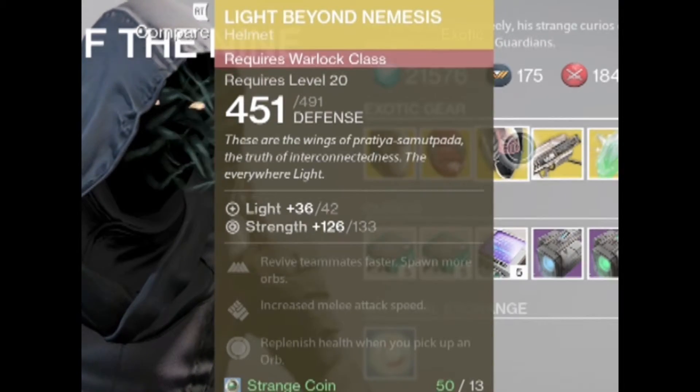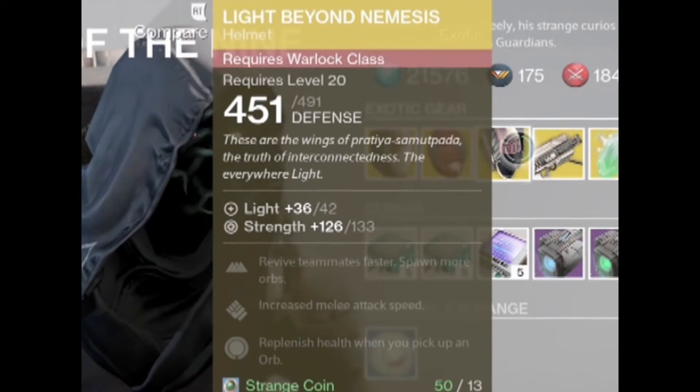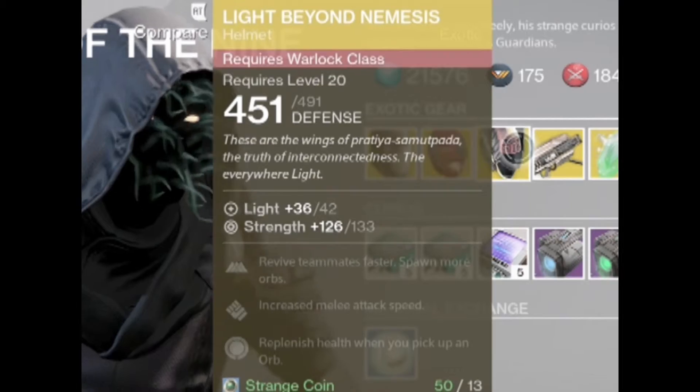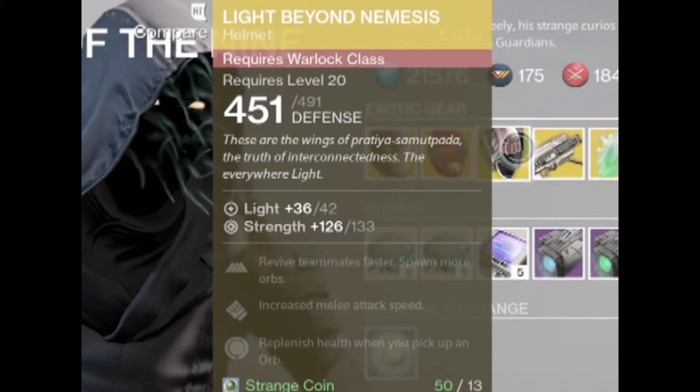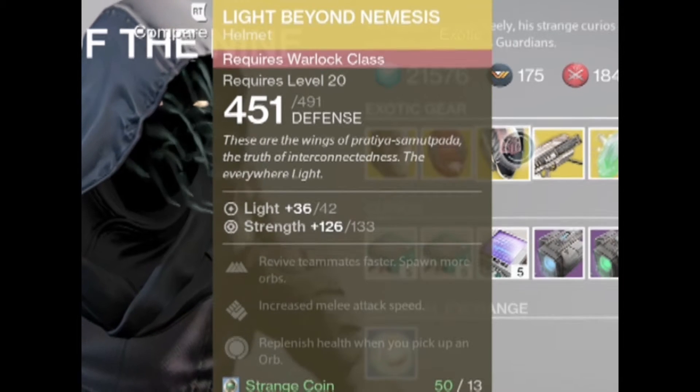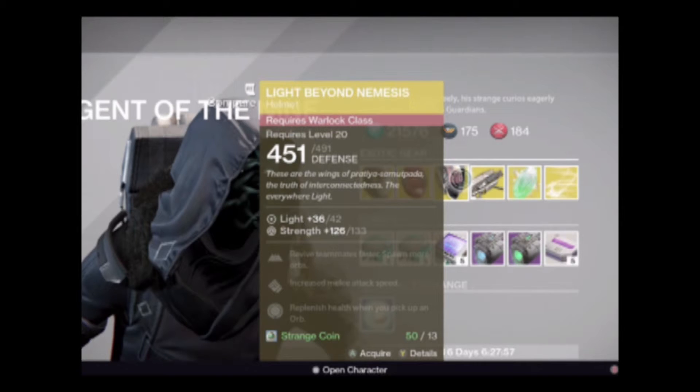Warlocks, you get the Light Beyond Nemesis. This is your Keeper of the Pack exotic, allowing you to revive teammates faster and them to revive you faster. Useful for 3v3 game types such as Trials, Skirmish, or Salvage. However, it has a strength roll which can mess up your stat distribution for a game type like Trials where discipline and intellect are much more important. However, the call's up to you — it's still a good exotic.